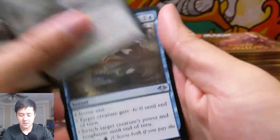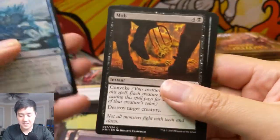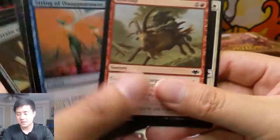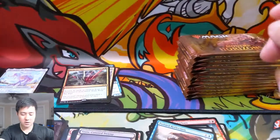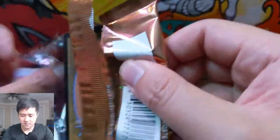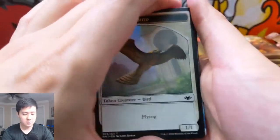It says 'at random,' but a lot of decks — like the Izzet Phoenix deck for example — I feel like that could be really useful. As long as you don't hit a phoenix, you can just pull back all your cantrips and reuse them again, bring all your phoenixes back. Or even if you do get a phoenix you can just Faithless Looting it back into the graveyard. We have a bird token.